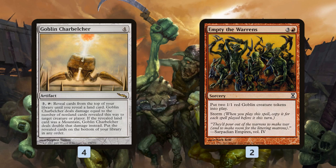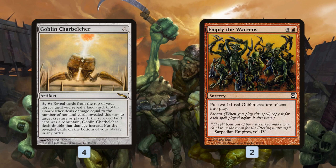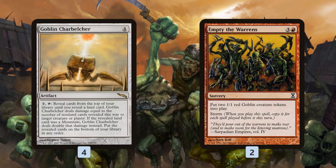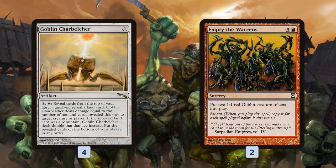Empty the Warrens is really important because it lets us get around Force of Will. Because of how storm works, the copies go on the stack even if the spell itself is countered. So if we know our opponent has a Force of Will — say from Gitaxian Probe — we try to win with Empty the Warrens instead of Goblin Charbelcher, making a ton of goblins. It's not as quick or guaranteed since our opponent could play Ratchet Bomb or Engineered Explosives, but it's a very good finisher when you can cast a ton of spells in the same turn.